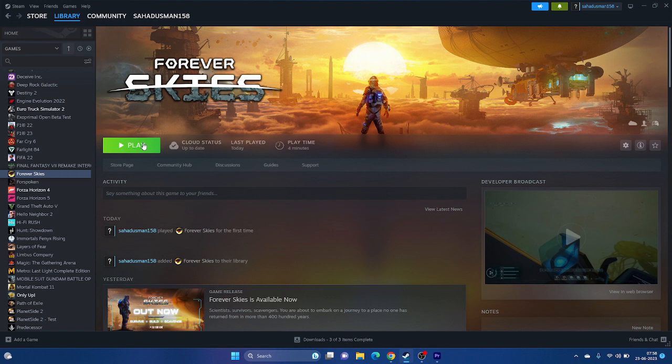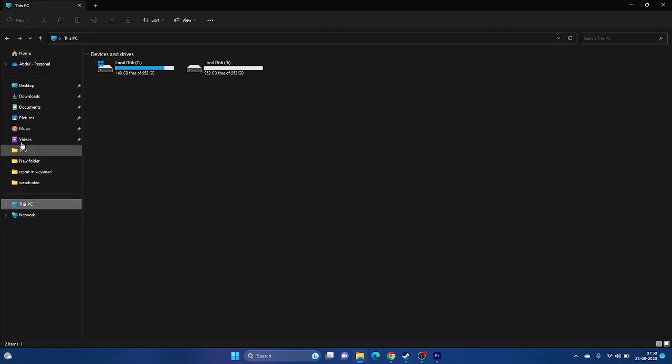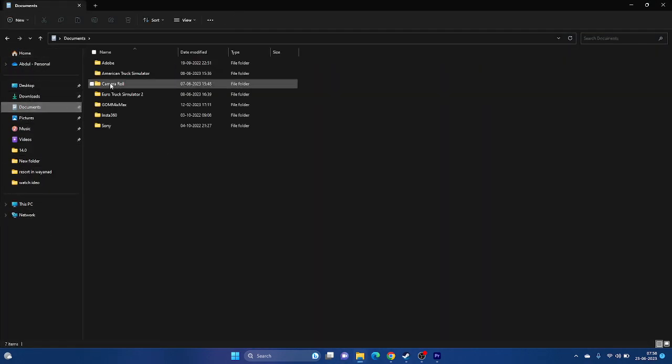You can also try deleting the saved game file. Open File Explorer, go to This PC > Documents, and find the Forever Skies folder. Delete that folder — note that this will erase all your game progress, but it can resolve launch issues. Then try launching the game again.